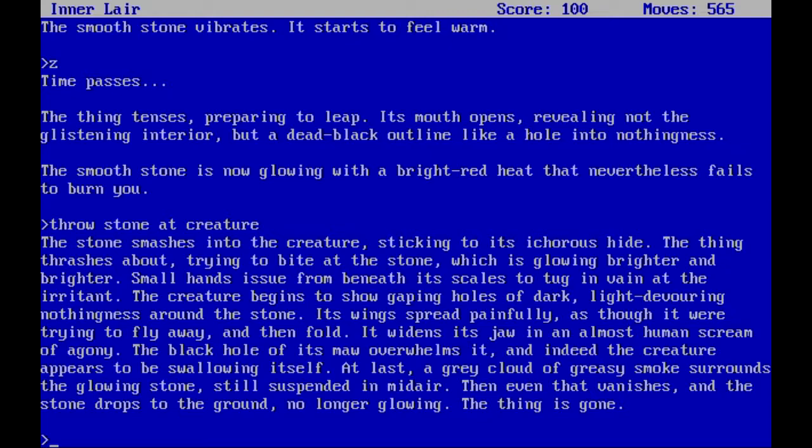The stone smashes into the creature, sticking to its ichor-covered hide. The thing thrashes about trying to bite at the stone, which is glowing brighter and brighter. Small hands issue from beneath its scales. Its tongue winds at the irritant. The creature begins to show gaping holes of dark light. Its wings spread painfully as though it were trying to fly away, then fold. It winds its jaw in an almost human scream of agony. The black hole of its mouth overwhelms it — the creature appears to be swallowing itself. At last a gray cloud of greasy smoke surrounds the glowing stone, still suspended in mid-air, then even that vanishes and the stone drops to the ground, no longer glowing. The thing is gone. Let's take the stone.